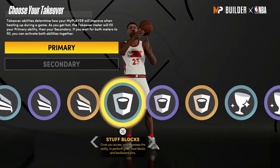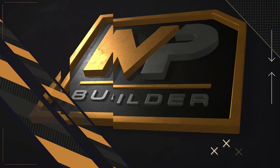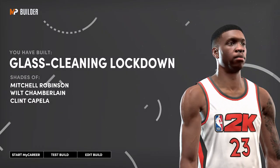For the takeover I would go with Stuff Blocks as the primary and See the Future as a secondary, and the build is complete. You have built a glass-cleaning lockdown — shades of Mitchell Robinson, Wilt Chamberlain, and Clint Capela.